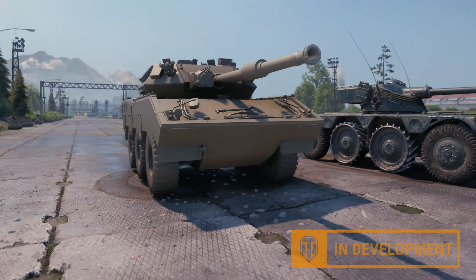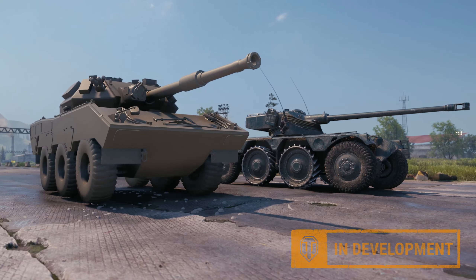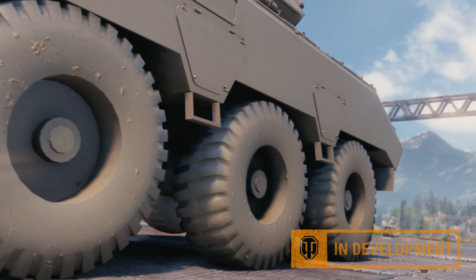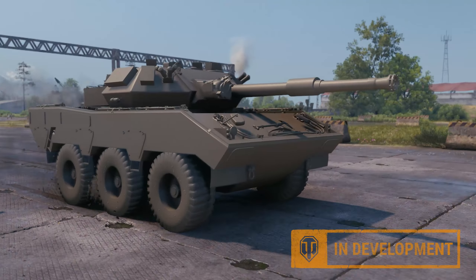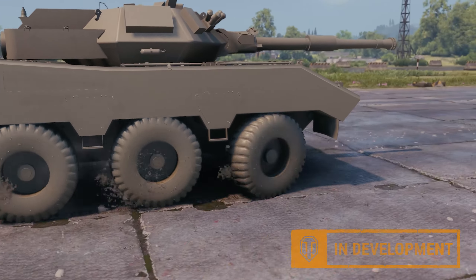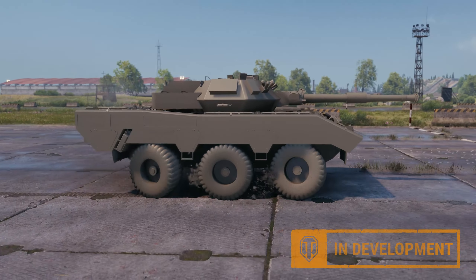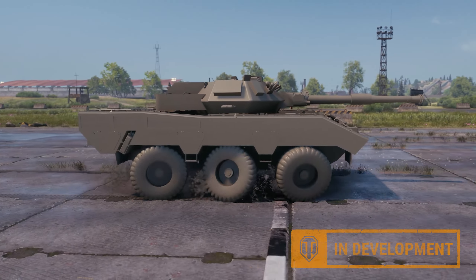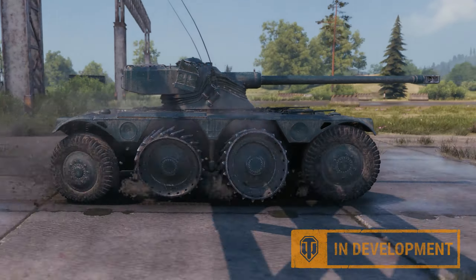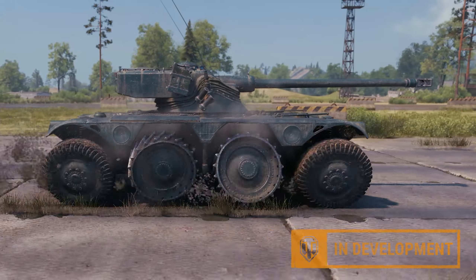Furthermore, these tanks will be much larger than existing wheeled vehicles. The slower speeds and larger models should increase the chances of causing damage when hitting the wheels. These vehicles will receive a penalty of over 60% to mobility when one wheel is damaged. Damaging more wheels will have a smaller effect on the tank's mobility. This differs from existing wheeled vehicles, which receive a 25% penalty and see a larger reduction in mobility with more damaged wheels.